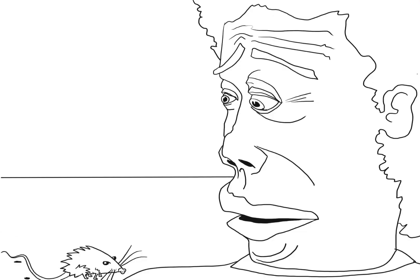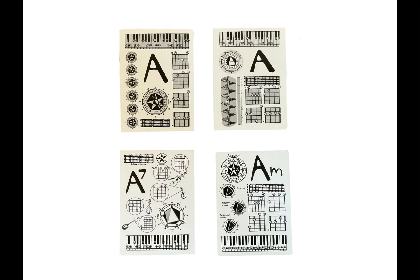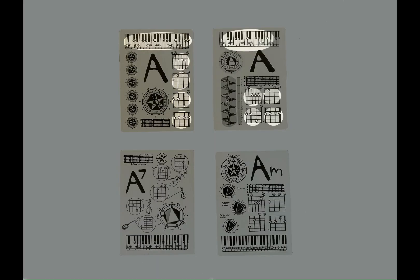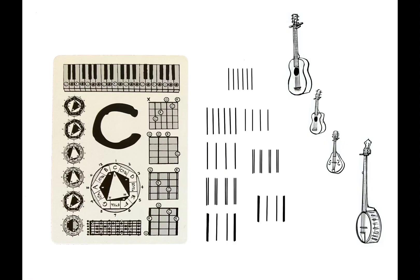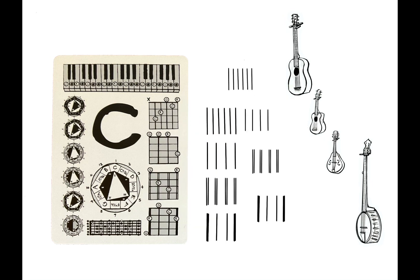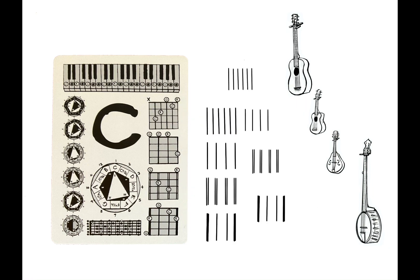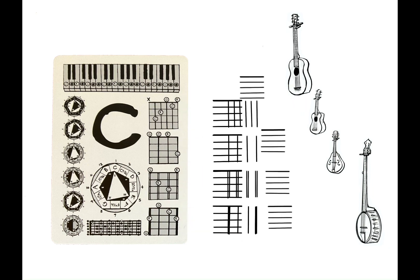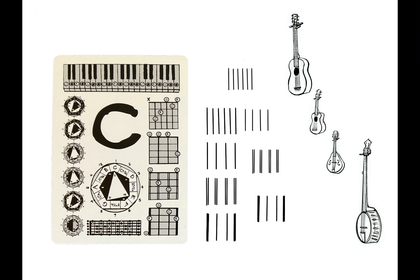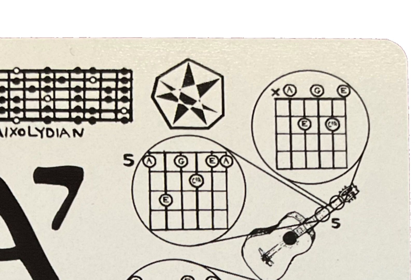Each card may appear to have an overwhelming amount of information on it, but one should remember that they only need to look at the information for their instrument. Each chord card has five chord brackets or symbols which show how to play that particular chord on each of the five featured instruments. Vertical lines represent strings — left line the lowest — and horizontal lines represent frets. The guitar has six verticals, the ukulele four verticals, mandolin has four double verticals, the banjo has four, sometimes five, verticals with bold outside edges. The X means don't play that string, and the tiny numbers indicate which fret to begin the chord shape on.